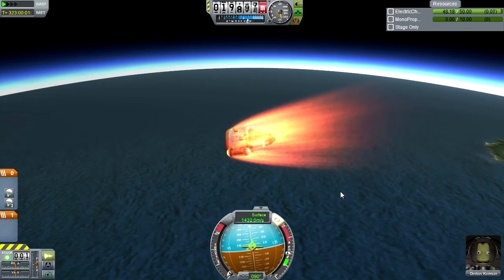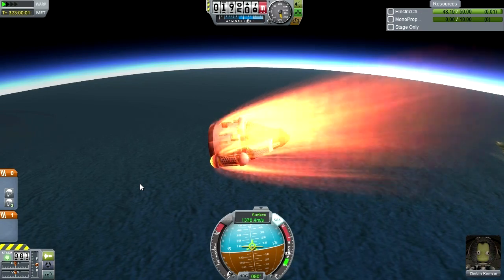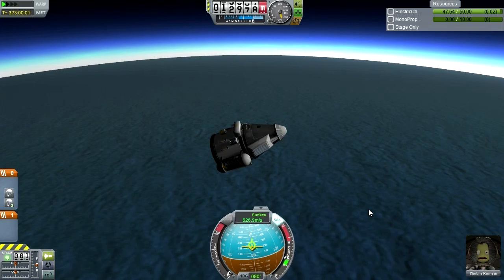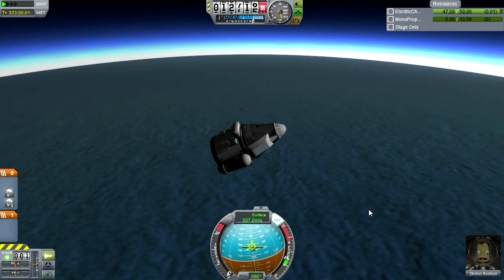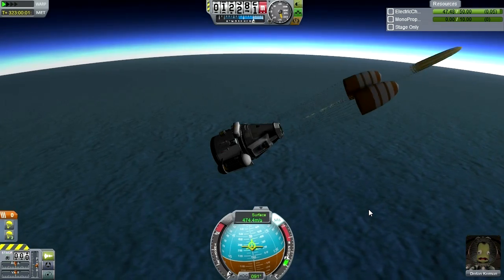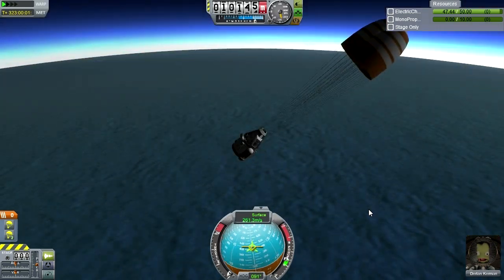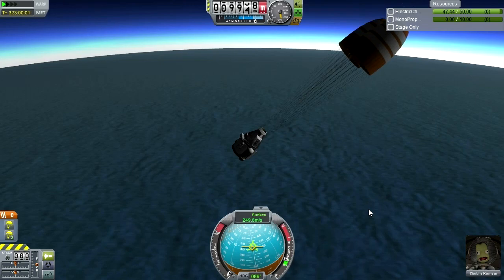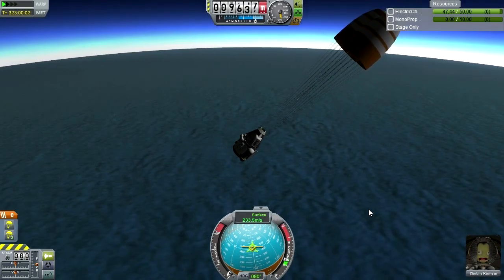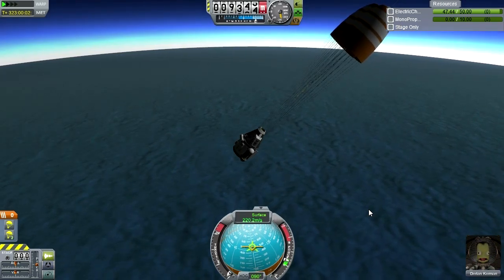Durlan Kerman is looking good. We need to have, just to be safe, below 500 meters per second to deploy parachutes. Durlan Kerman is looking a little bit worried now, but that's because we haven't deployed parachutes, which we are doing now. SAS off. So the margins on this mission were pretty tight. When you look at it, we barely had enough fuel — we had just enough fuel to get back from Drez.